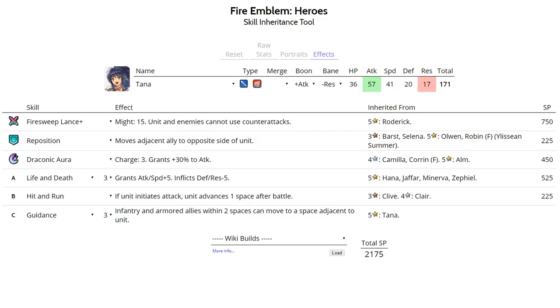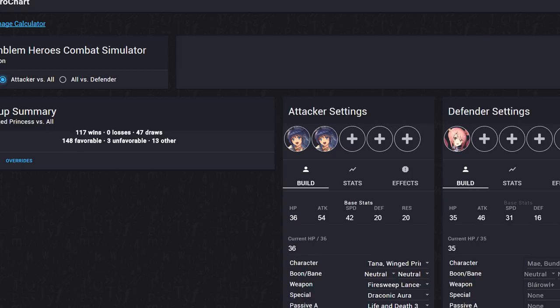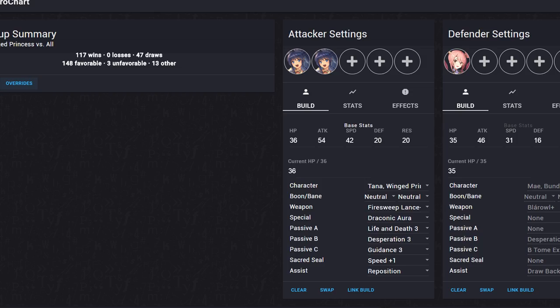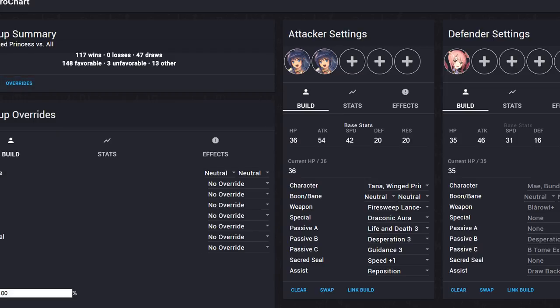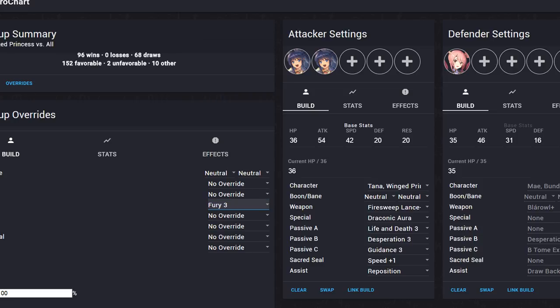A plus Attack Tana also does well with this set. Her Firesweep Lance matchup chart shows 117 wins and 47 draws. Since arena opponents won't have vanilla builds, overriding slot A with Fury on all enemies gives 96 wins and 68 draws — which is still really good.